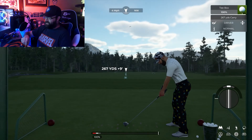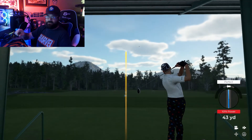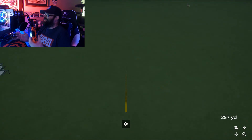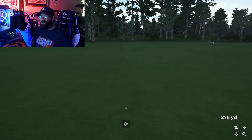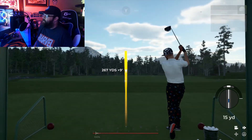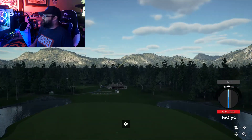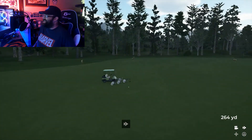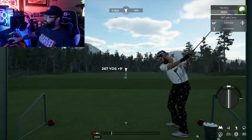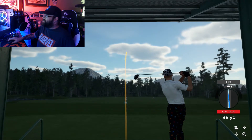I like to sometimes hold the stick like this and pull back and swing as opposed to doing it with just the thumb. I feel like I slice or hook the ball a little bit when I use just the thumb. It's a tip I've learned over time — I used to do the same thing on Tiger Woods golf back in the day.